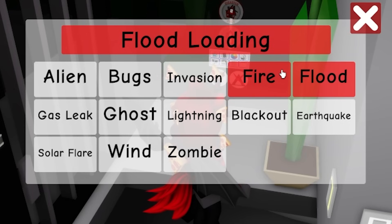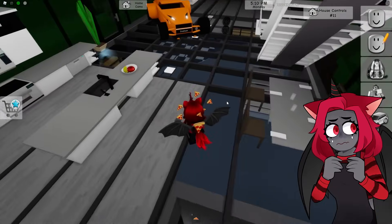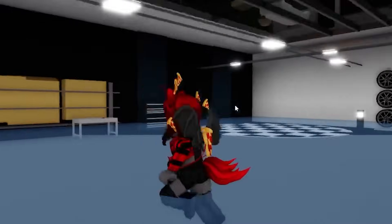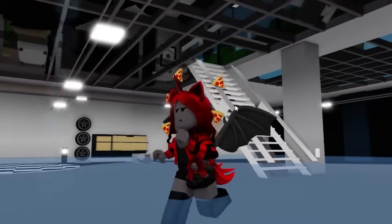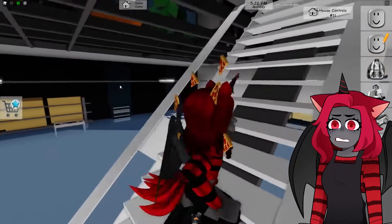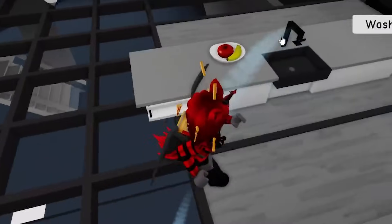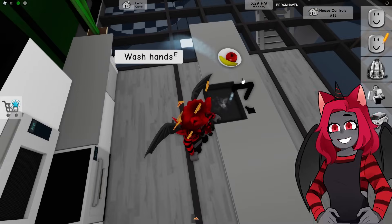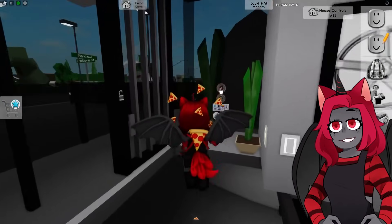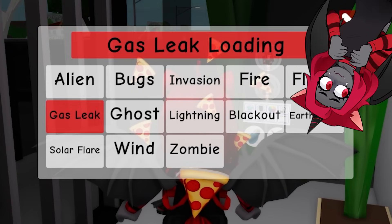Let's see what flood looks like. Oh my gosh, look at the basement — there's water everywhere! My socks are getting all wet. It's leaking from up there. If you didn't have a basement house this would flood your main area. It's coming out of the sink, which is actually pretty cool that it has a real source.